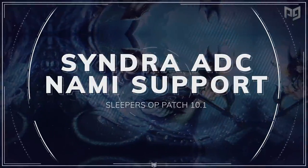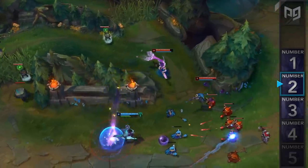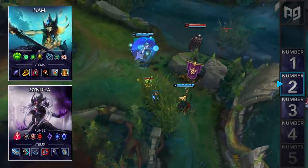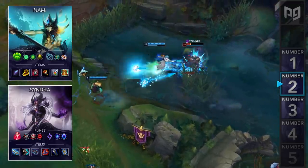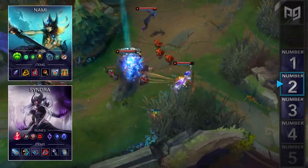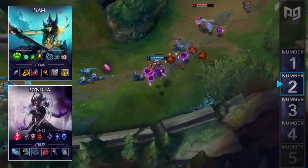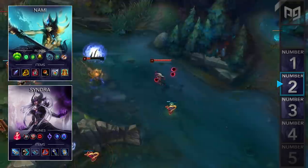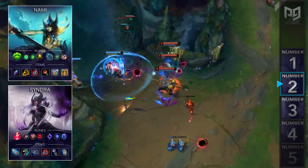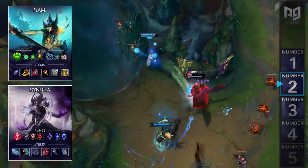At number 2, we have another Nami Support duo build. Nami's buff allows her E to now proc on allied spells as well as auto attacks. One non-mainstream bot lane champion who's really effective with this buff is Syndra. One of Syndra's main weaknesses is that it's predictable when she's going to use her E or W, but one of her greatest strengths is how hard it is to predict her Qs. Combining the slow from Nami's E with Syndra's Qs lets you guarantee a full combo. Syndra also acts as a support in the sense that she can peel against engage champions. For runes, go Electrocute, Cheap Shot, Eyeball Collection, Ravenous Hunter, followed by Sorcery Secondary for Mana Flow Band and Transcendence. For items, go Hextech GLP, Sorc Boots, Morello, Deathcap, Void Staff, and Zhonya's. Once you slow them with the GLP active, you can land your full combo with Nami's empowered E spells to one-shot the enemy bot lane.